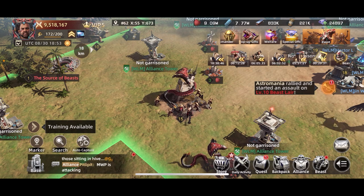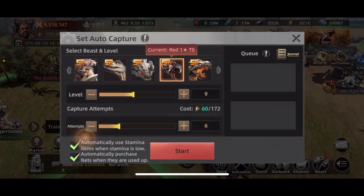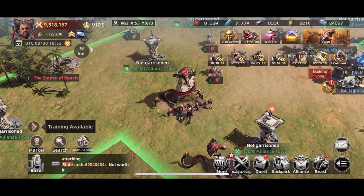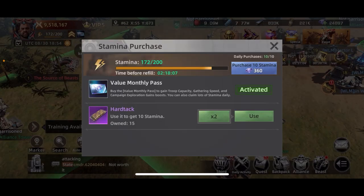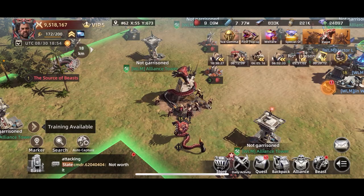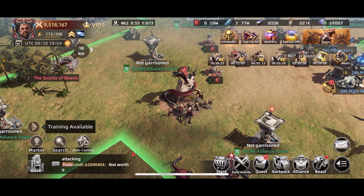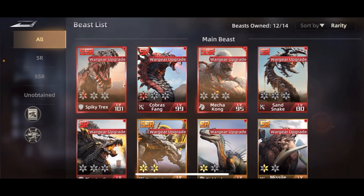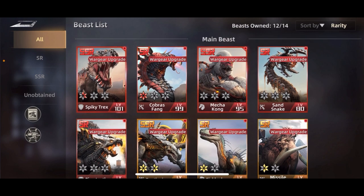That's kind of a breakdown of what will get you the different creatures. It's a lot of work honestly, but you can also use auto capture — just set it and let it run with all the energy you have, using energy regen items. That's pretty much what you're going to have to do: grind a little bit, but it's definitely very possible.